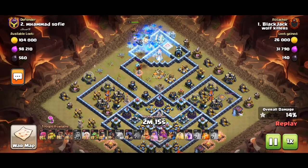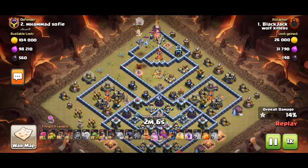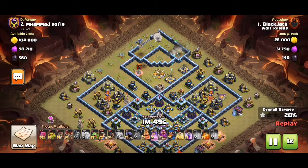Now we Queen charge the top part. This is the same base, by the way — they ran this base four times. So this is an alternative to using the Lalo, if you're not a real Lalo player. You can use hybrid. The difference is using the invisibility spells and using heals and rages instead of hastes.